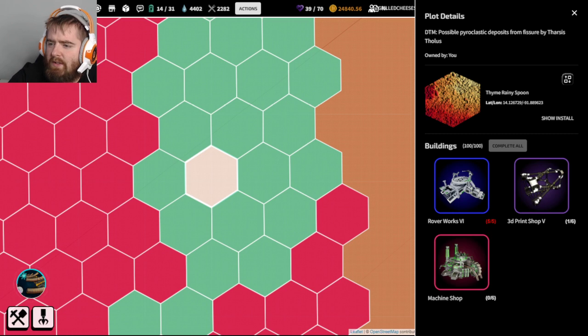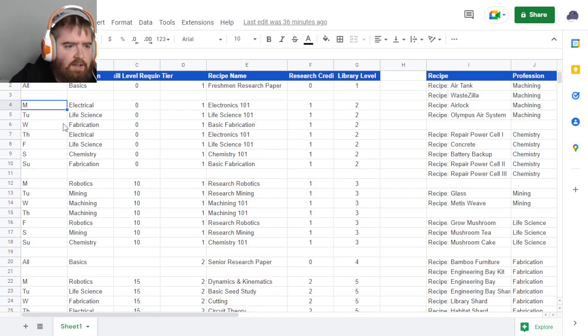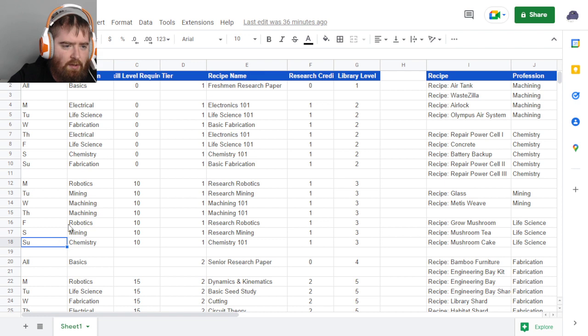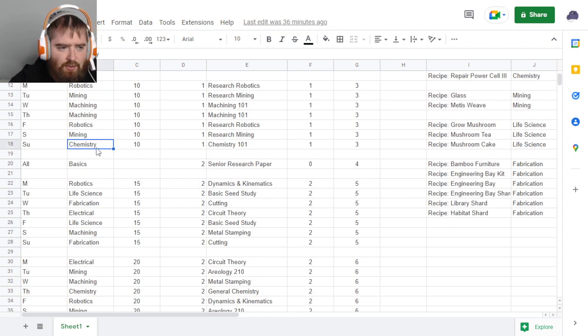On Mondays we're looking at electrical and robotics research. Tuesdays look like life science and mining. Wednesdays look like fabrication and machining. Thursdays are electrical and machining. Life science and mining again on Friday. Fabrication and chemistry on Sundays, fabrication and machining on Wednesdays.